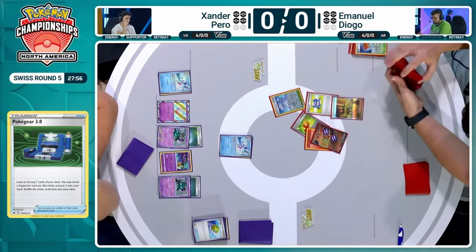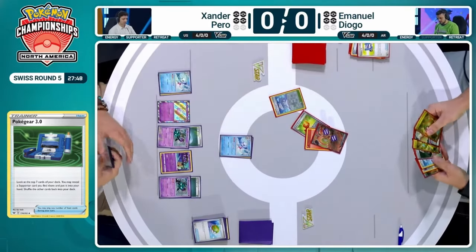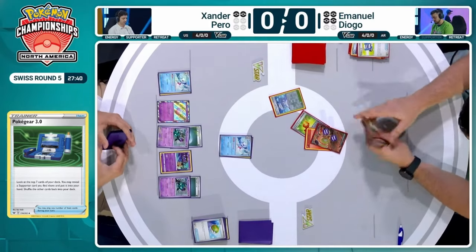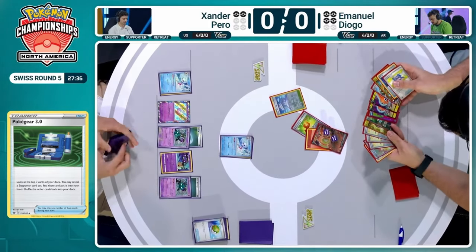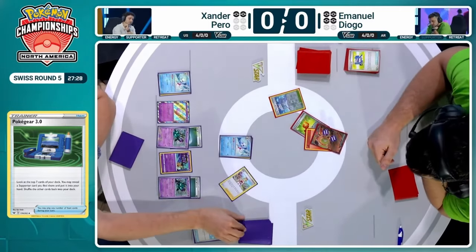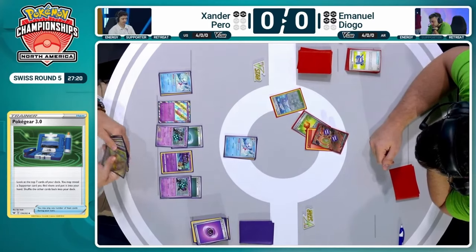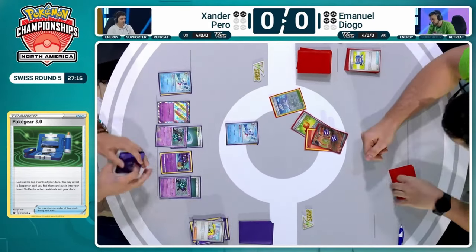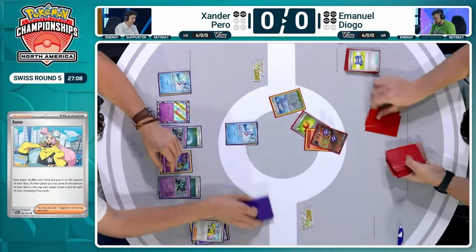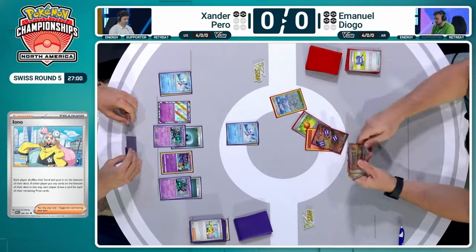There will definitely be a point where Emmanuel needs to do something about healing up this Chi-Yu — that 60 damage will build up over time. But can Emmanuel withstand that Monkey Dory pressure and get to the deck out against Xander? There's a Penny, which is definitely very useful. Xander recognizes that he's in a little bit of peril, and that's why he's trying to self-KO some of his Pokemon to have access to that Bloodmoon Ursaluna. But can he self-KO two or three more to attack with it?